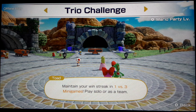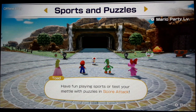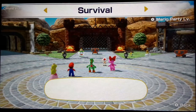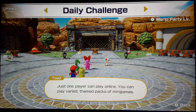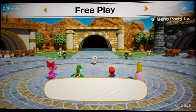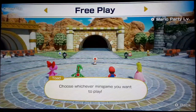Trio Challenge is where you play one-versus-three minigames and try to maintain your win streak. Sports and Puzzles has a few random sports games and puzzle games. There are also online-based modes we can't do. As usual, I'm going to save Free Play for last — even though I said I'd do it first at the end of the last video — because we might see minigames we haven't seen in these other modes.